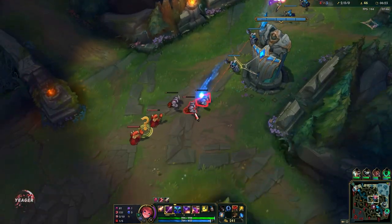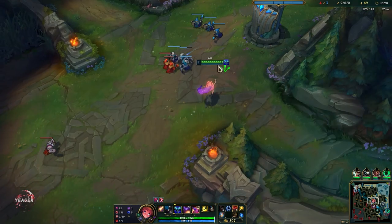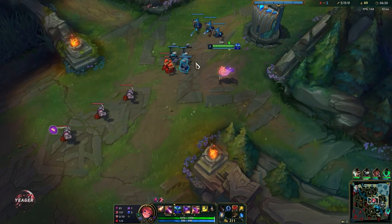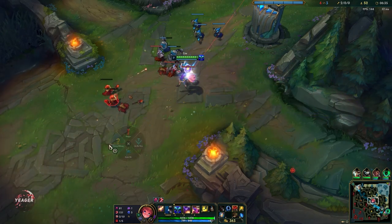Bot lane is struggling quite a bit, but that's understandable — Draven and Pantheon is one of the most aggressive lanes in the game, so we want to help them out. We just have to fix our own lane first, so we want to shove the wave in before we start roaming.